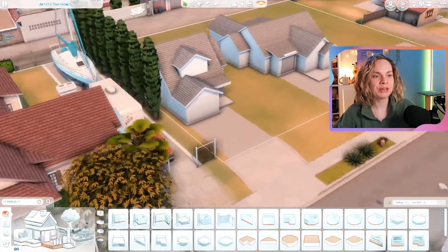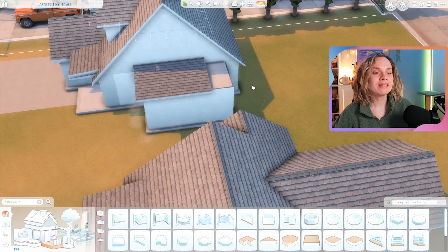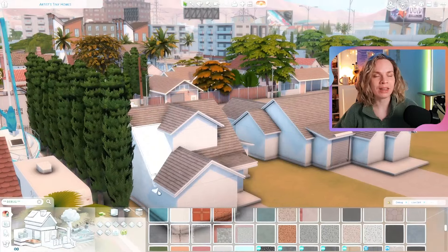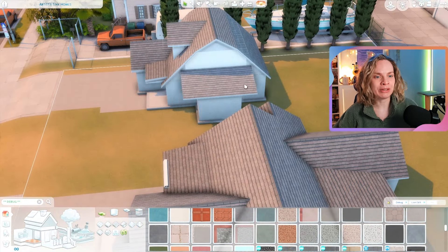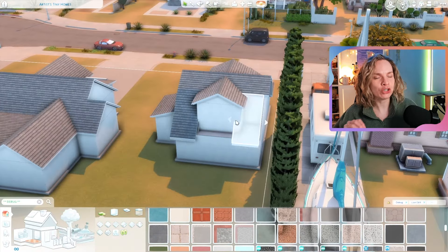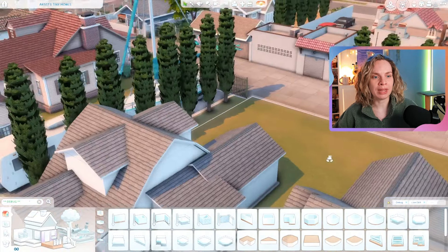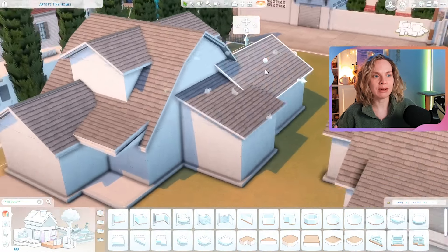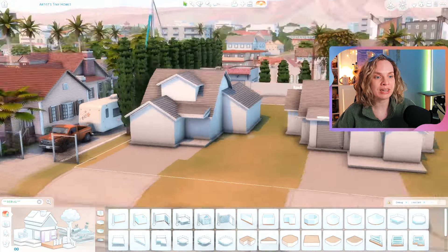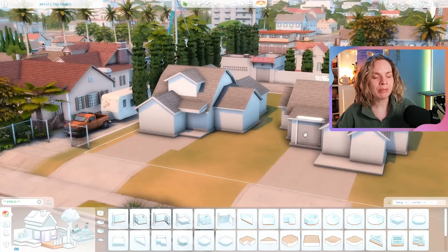I came up with the idea of building three houses next to each other to fill up the space on this big lot. I always get confused about why they placed a 50 by 40 lot with basically three separate driveways on it. Now it makes sense because we have For Rent, so we can make multi-unit lots with multiple houses on one lot.